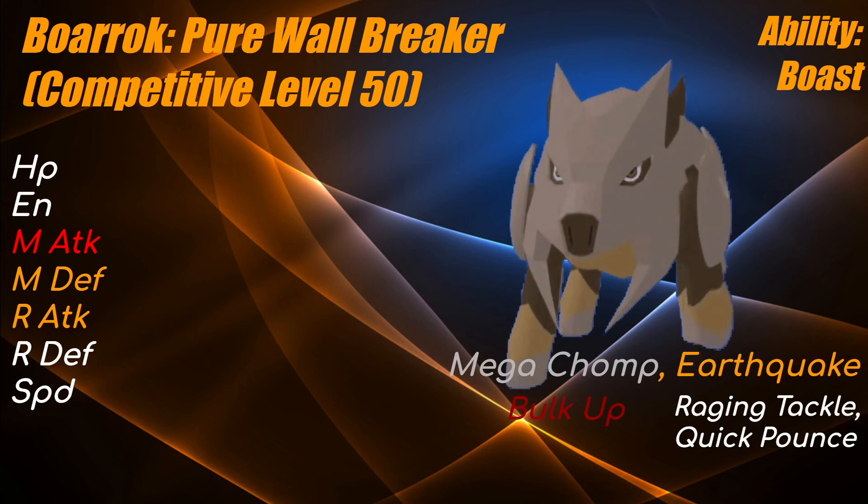Bulk Up is pretty much necessary on Borok, considering you have to try and compete against stuff like Obsidrigon and Harvisect. If you get a couple of Bulk Ups, you'll be able to deal some damage against Tundralin and potentially wall it out. Megachomp is necessary because stuff like Luminami, Namare, and Falkyrie would all wall you without it. Earthquick is essential because it is your STAB move and your highest base power move. Raging Tackle and Quick Pounce are your last options — if you want to use Borok as a revenge killer, use Quick Pounce; for a pure wall-breaking set, Raging Tackle is your best bet.